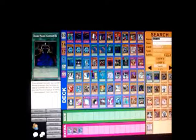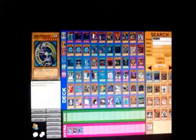If you activate Black Magic Curtain, you cannot Normal Summon, Flip Summon, or Special Summon this turn. But you get to Special Summon one Dark Magician from your deck. Very good.